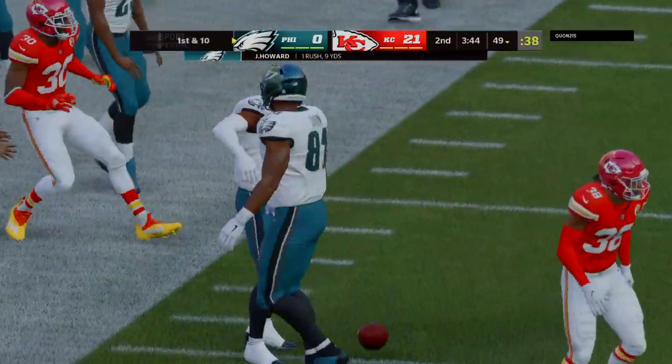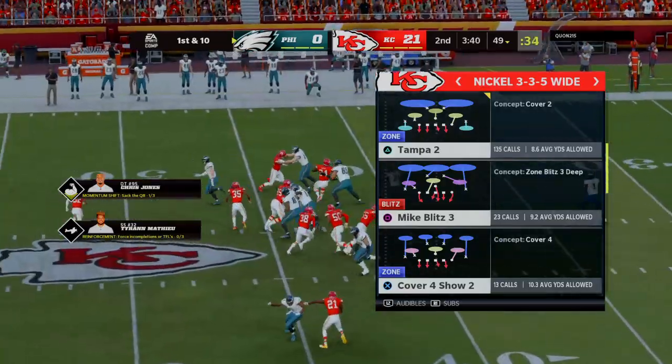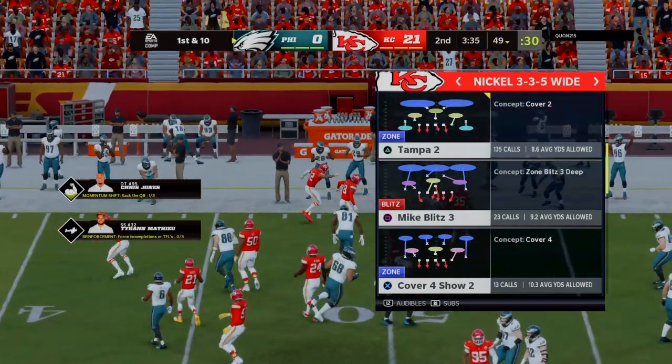Exactly what they needed right there, because they needed to use the ground game to take some pressure off — the quarterback's been struggling a little bit. A gain of nine yards and an Eagles first down.